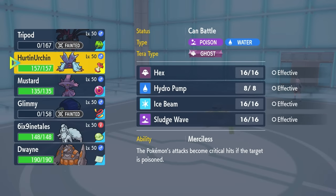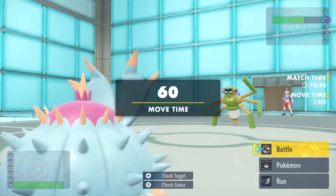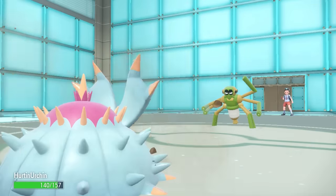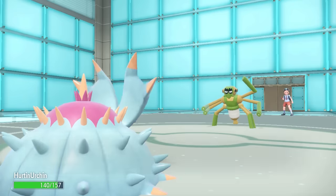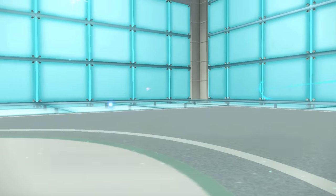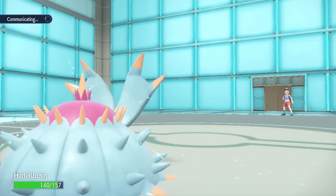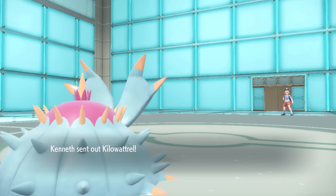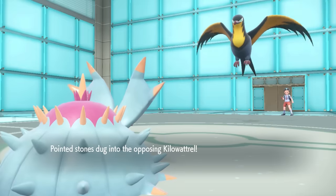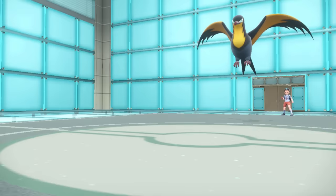That knocks out the Dragon, but now I can switch into the Herdier Urchin — Toxapex. This thing is here to get critical hits on every single attack as long as they are poisoned, and this Spidops shall be shown no mercy. Spidops is actually faster than me, and they go for Rock Tomb which drops my speed further, but I throw some Sludge and that takes care of it with the crit. Important to note: I don't have Venoshock on this Toxapex here — I switched it on right after this. A nice Sludge Wave crit does the job anyway.